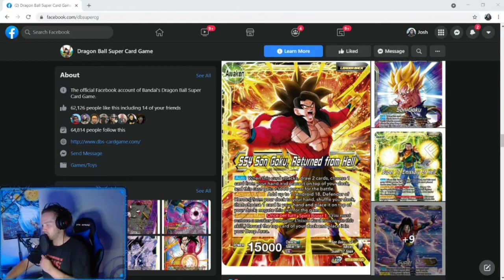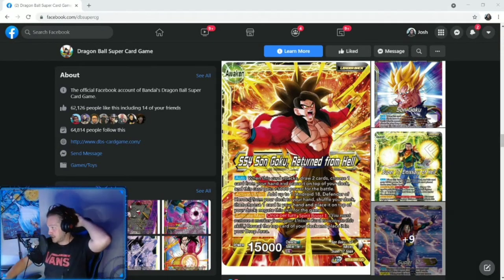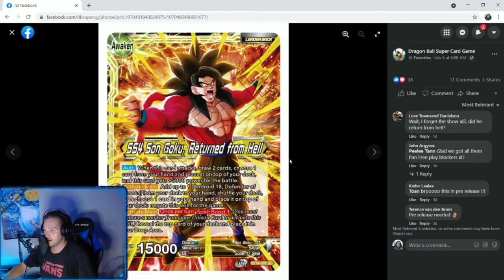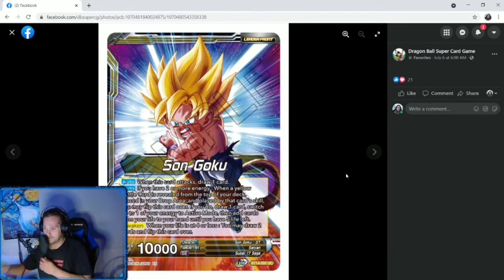Here we are at the Dragon Ball Super Card Game Facebook page where they show us all the reveals and new stuff coming out. We've got a lot of yellow cards to go through. First off, they're saying this might be like the Nuva Jex type thing — Jex might be getting hit — but we got Sun Goku for yellow. This is Sun Goku GT. When this card attacks, draw one card if you have two or more energy. When a yellow battle card is revealed from the top of your deck, placed in your drop area, and played by that card's skill, you may flip this card over. If you do, draw one card, switch up one of your energy to active mode, and add cards from your life to your hand until you have five life left. So you can awaken really early just by doing that skill. And then awaken when your life is at four or less — you may draw two cards and flip this card over. 10k leader.